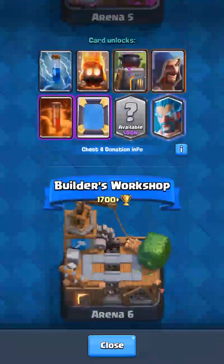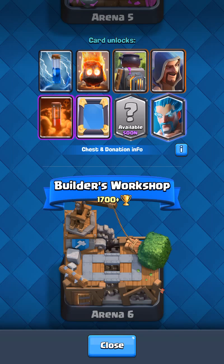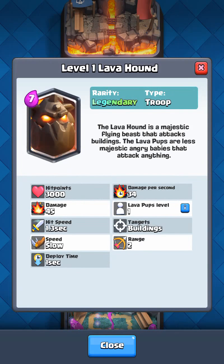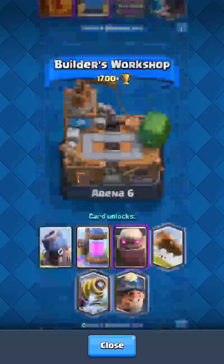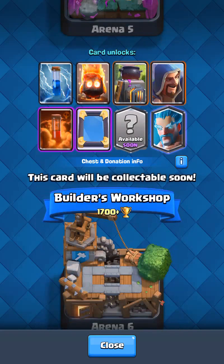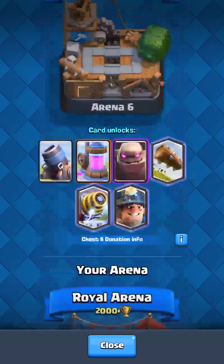I could also get the Ice Wizard but it got nerfed too badly — I don't like it. I could also get another Lava Hound, a level 2 one. And there's this mystery card down here too.